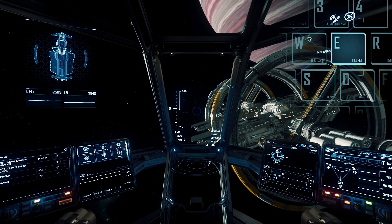To roll your ship, press and hold Q to roll left, and E to roll right.